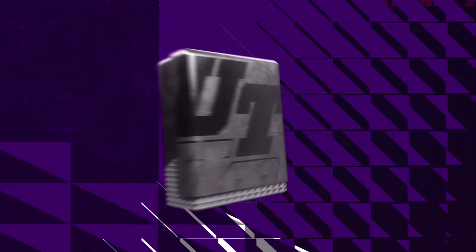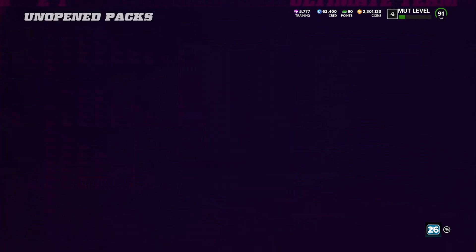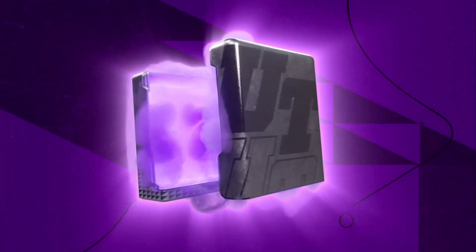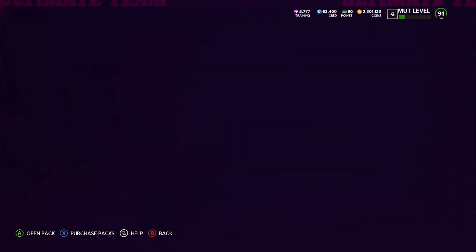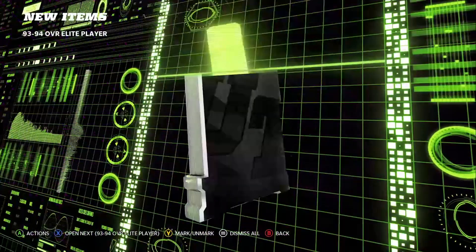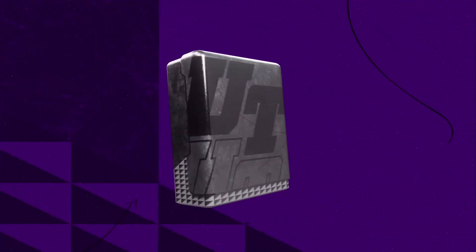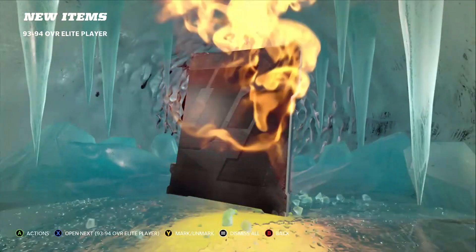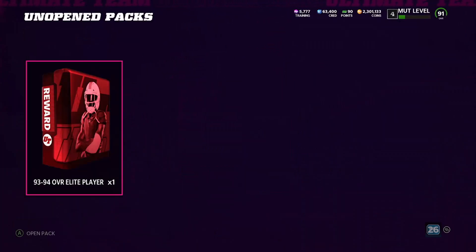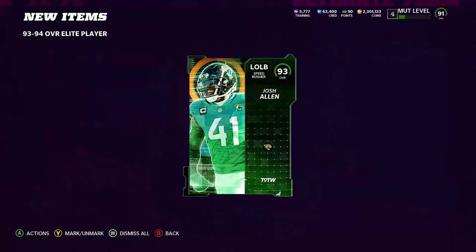Let's get it. First pack, first animation — we get a Team of the Week Jimmy Smith. Then a 93 Adrian Phillips. Five more packs. Next pack, another Team of the Week — 94 Jason Taylor. 94 Jimmy Smith would be nice. Next one — another Team of the Week: 93 Josh Allen. What is going on with these cards? Next one — we get a Campus Hero: 94 Le'Ron Landry. Not bad. Last two — we get a Zero Chill: 93 Le'Jarrius Sneed. It's a lot of 93s so far, a couple 94s. Can we clutch it out? Team of the Week 94 — another Josh Allen.